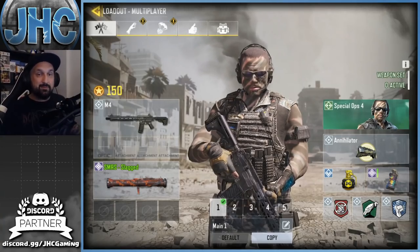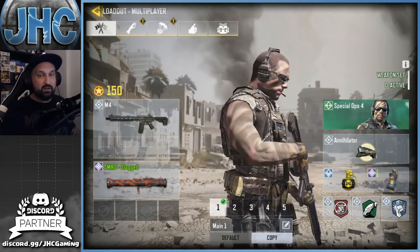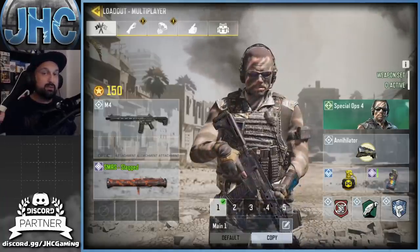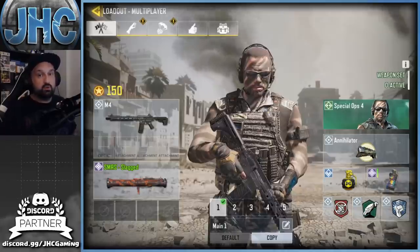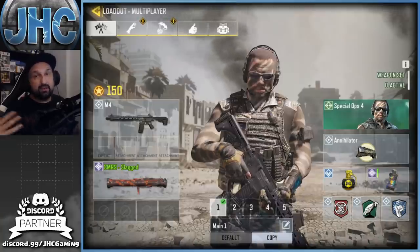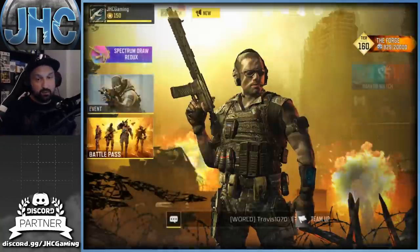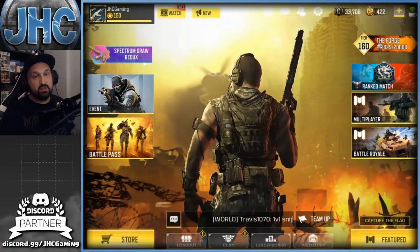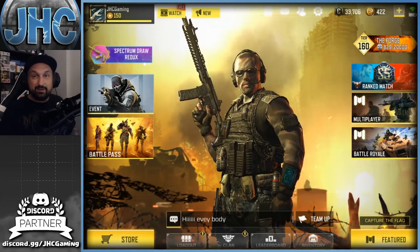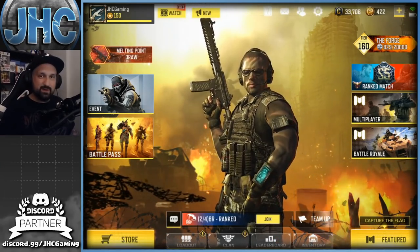At number nine, my number nine is the Spec Ops 4 — for kind of the same reasons: the face paint, the military look, and no bright colors. It's super OG and super rare. It was available in pre-season two, so that's a long time ago. If you guys started the game recently it's not available anymore — you had to grind battle royale, it was a battle royale reward. Once again a free soldier, super nice, looks super rare and super OG.